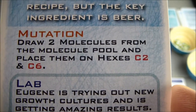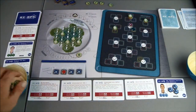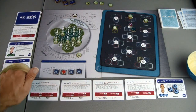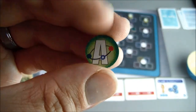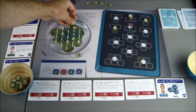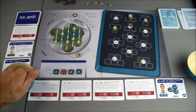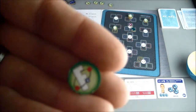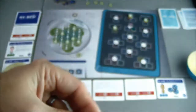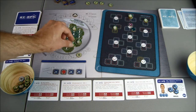Draw two molecules from the molecule pool and place them on hexes C2 and C6. Both of those are open, so these are not going to replace anything, but we're going to have more to deal with. C2 is going to get A — we had that at one time, but now it's back to haunt us. We'll have to fill that one in, and C6 will get F, which is not too good because that one's also not done, so now we've got a lot of work ahead of us again.